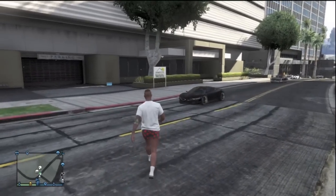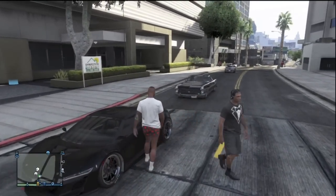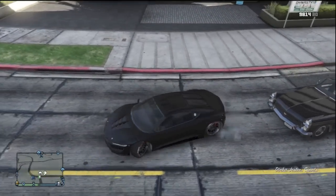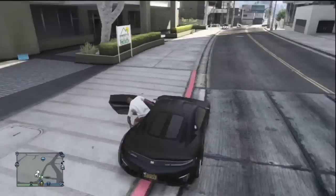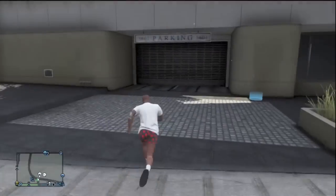The first thing you're going to want to do is get a vehicle that you would like to store inside of your garage. In this case, my friend's going to be allowing me to use this Dinka Jester because I actually don't have one inside of my garage. Simply get inside of the vehicle that you'd like to store and take it over to your apartment. I know that this glitch does work with the 400k apartment, but I'm not too sure about any of the other ones. Simply park the vehicle exactly like you see me doing — two wheels on the street, two wheels on the curb.